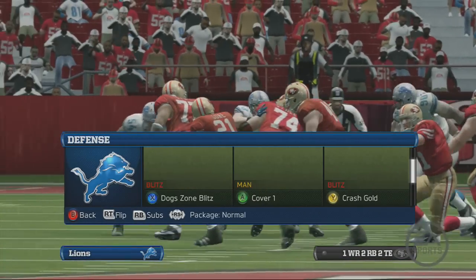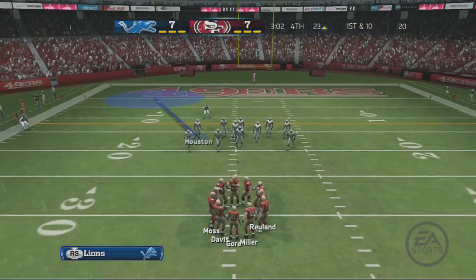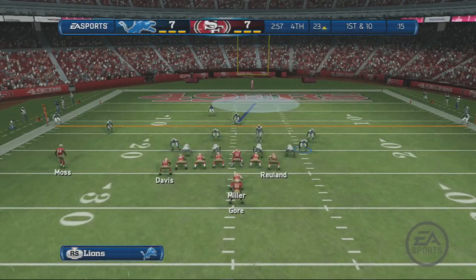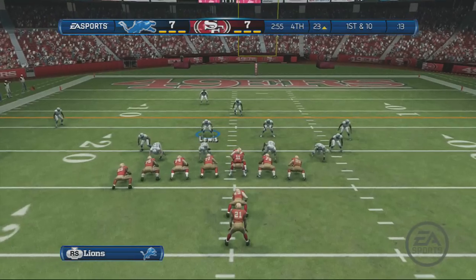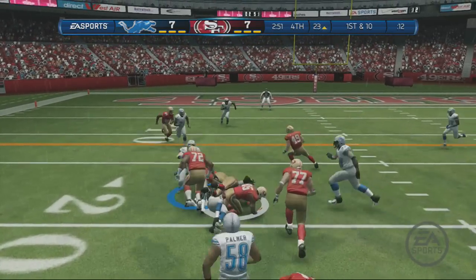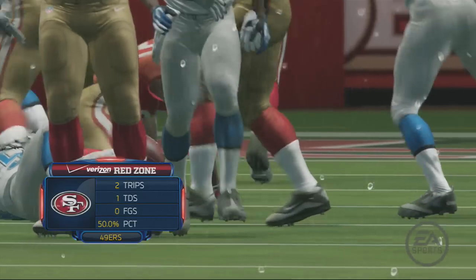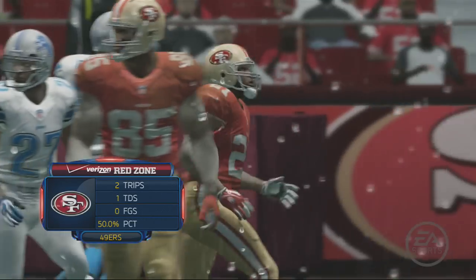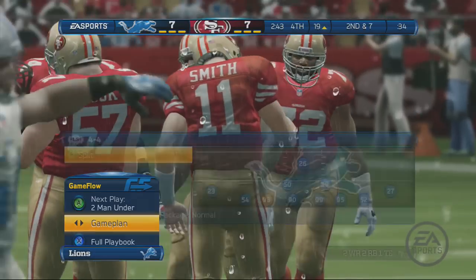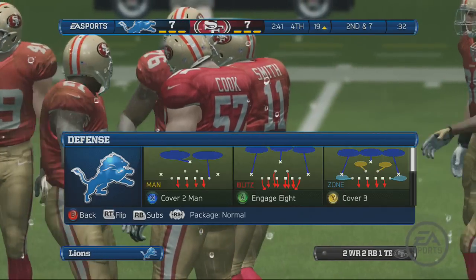The happiest guys here in the stadium right now are the defensive players sitting on the sideline, getting a drink of water, having a little oxygen, with the fan blowing on them. It's the nicest time of day to be a defender. On first down it's back to the ground game, and you can see how they fared in the red zone to this point, brought to you by Verizon — Verizon, rule the air.